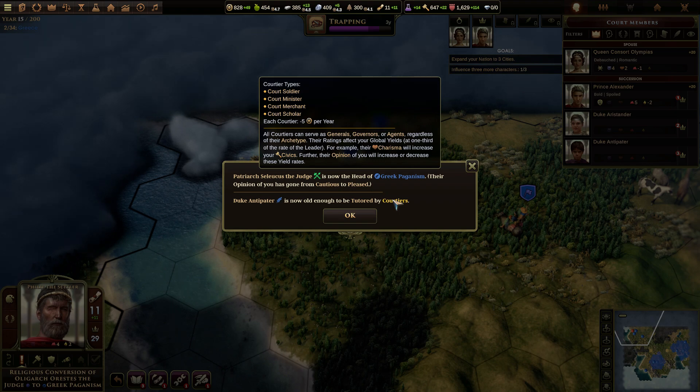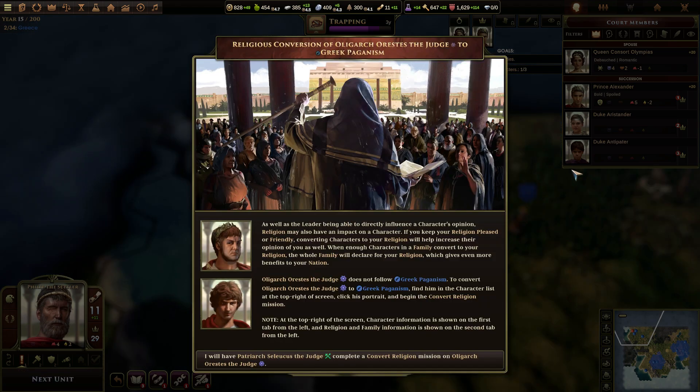All courtiers can serve as generals, governors, or agents, regardless of their archetype. Religious conversion of Oligarch Orestes the Judge to Greek paganism. As well as the leader being able to directly influence a character's opinion, religion may also have an impact on a character. If you keep your religion pleased or friendly, converting characters to your religion will help increase their opinion of you as well.